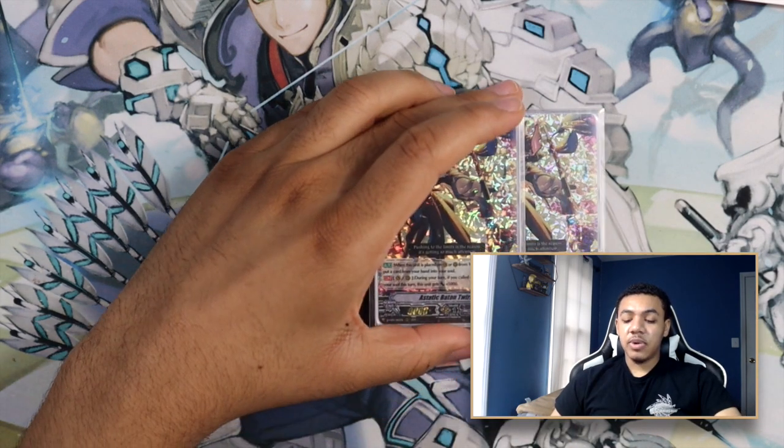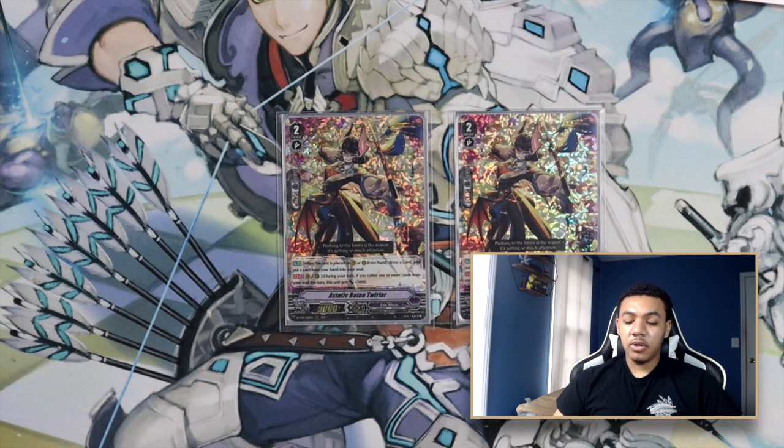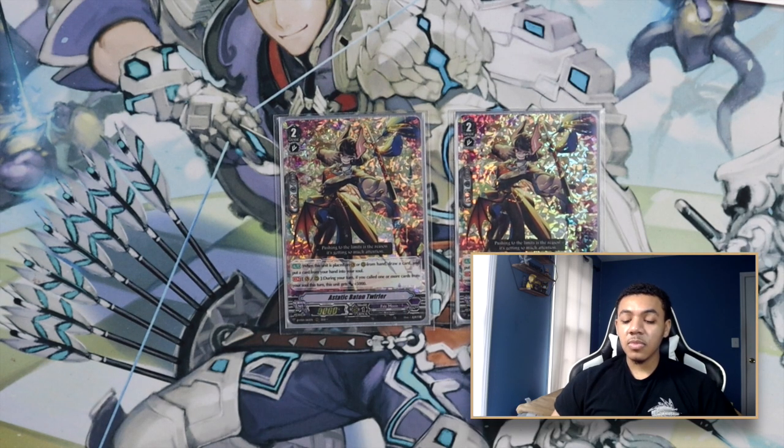For my next grade two, I am playing two copies of Astatic Baton Twirler. It has the following effects. Auto: when placed in Vanguard or Rear Guard Circle from hand, draw a card and put a card from your hand into your soul. Continuous Vanguard/Rear Guard Circle: during your turn, if you called one or more cards from your soul this turn, this unit gets power plus 5,000. Astatic Baton Twirler is just another ride target that helps you consistently filter your deck for better pieces, take out grade threes from your hand, and put them into your soul so that Sarah has more targets to choose from.